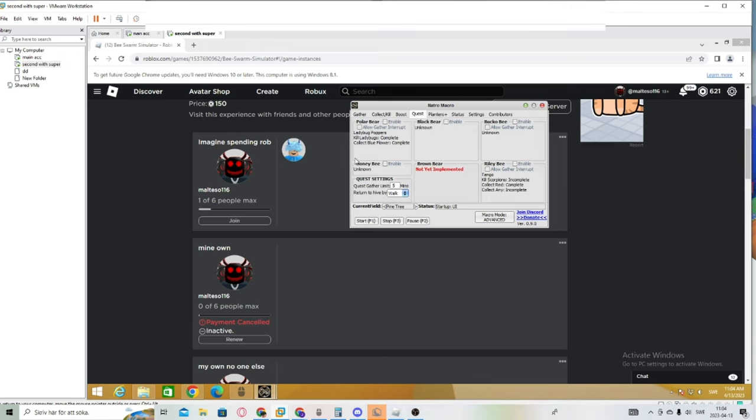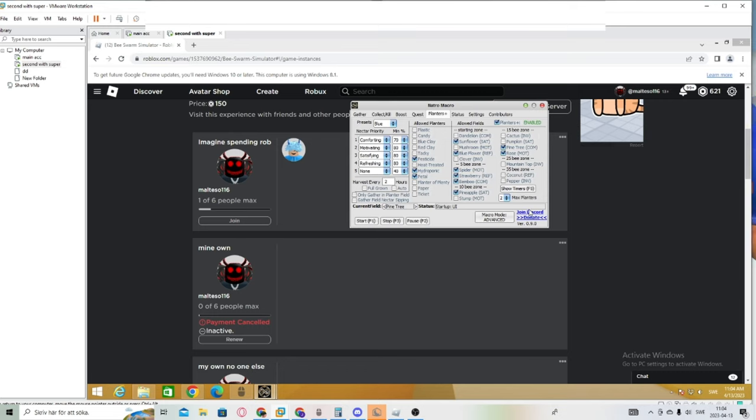Quests: sometimes I have Polar Bear on if I just want to do that. Planters: this is my planter settings. That was on two for some reason — not too good. Gotta fix that. Anyway, those are those settings.